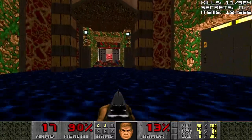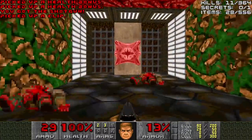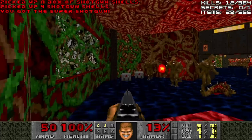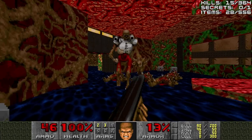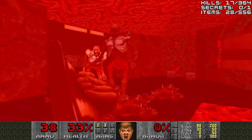No Stimpaks around here. We'll have to grab the health bonuses to boost us back up to 100%. Press the switch, and what I do is I run to the right, grab the super shotgun, and then take care of the imps inside where the super shotgun was. And then the teleporting-in revenants from outside.